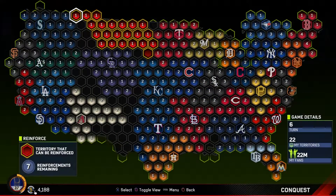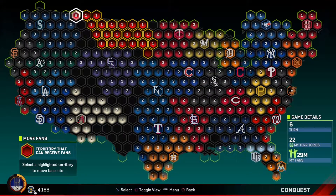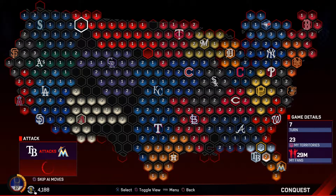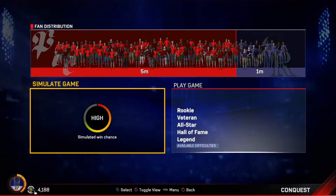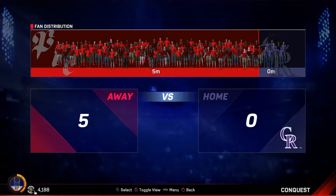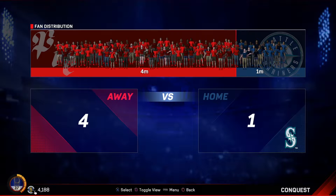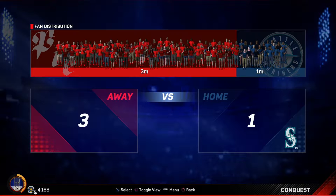You just want to attack open territories or enemy territories, skip the steal fans phase, and then reinforce your fans. When you're attacking enemy territories, you can simulate the games to make this go by quicker. You generally only want to simulate the games if there's a high probability of winning. If there's a medium probability — like six million fans going up against two million fans — I generally still simulate those and win most of the time. But in general, you want to mostly simulate the high probability games.